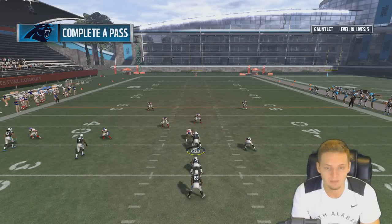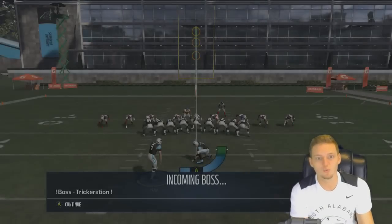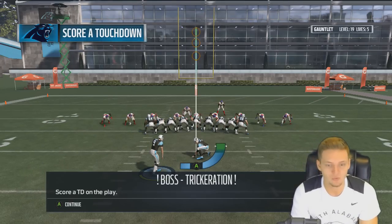Run the play action and complete the pass — I'm sad. I'm actually sad. This is easy, but we can make it back up to 20. We could have been at 23. Oh God — a field goal boss. It's done. Rip.